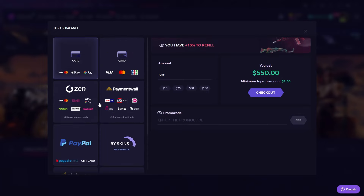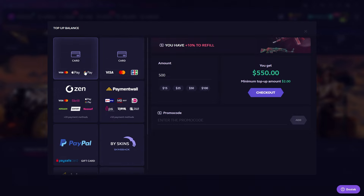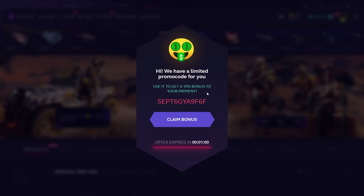After typing your promo code, select your payment method. There are many payment methods as you can see — Binance Pay, CS2 skins, PayPal, credit card, Apple Pay, Google Pay — every payment method with a standard payment wall, also support for cryptos, everything right here. Just type your deposit amount, enter the promo code, and click the Add button then the Checkout button.